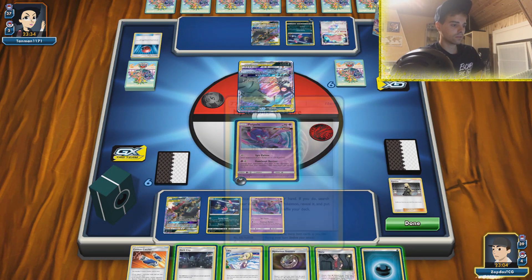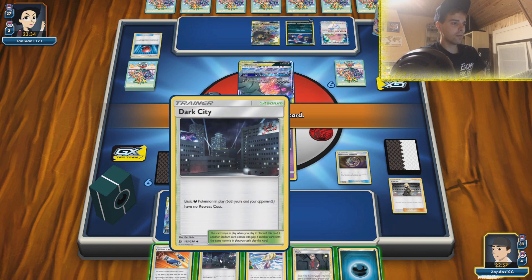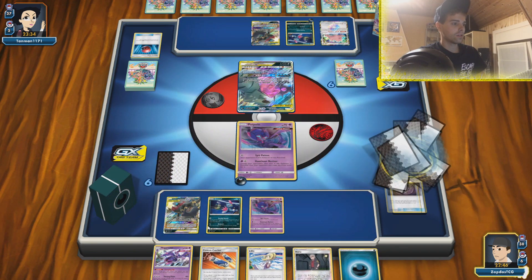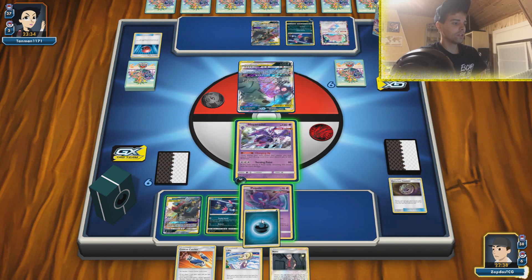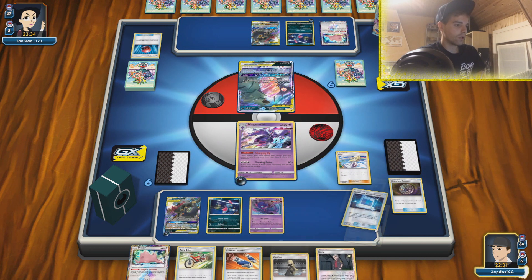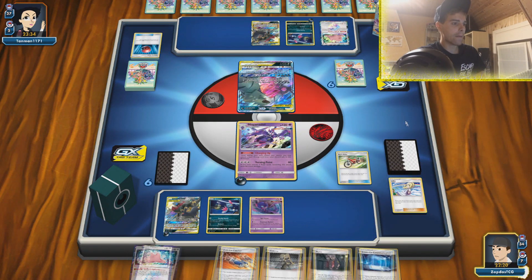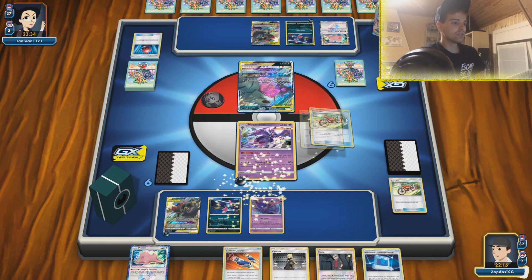I'll get rid of the Dark City - I don't want to help the opponent out. We want to get our Naganadel and we also have Mew Mew. We have the attachment for the turn and the retreat. That will be Lillie for four. We need a Naganadel dial. We can also use Custom Catcher here but I'll leave those - they will help us in the long run. We have Communication and Acro Bike. We can get another Naganadel into play but we need a Darkness energy in the discard pile. Another Acro Bike - we can also get out Denny here but we'll do that later. We have a Darkness energy - we can put it in the discard pile and get our Naganadel up and rolling. Let's go for a heavy Denny GX because I want to get out all my stuff and get the advantage.